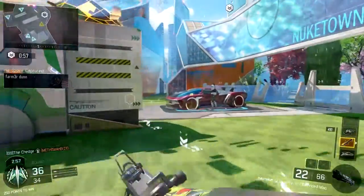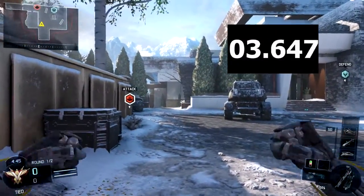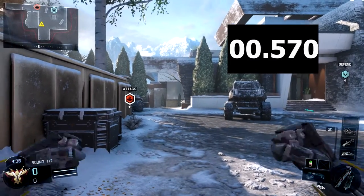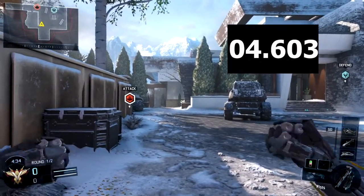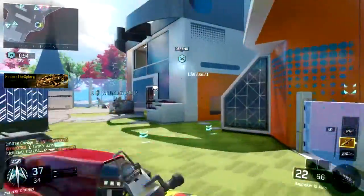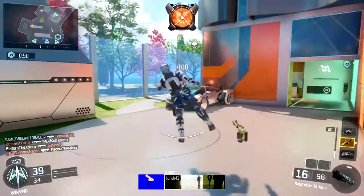It turns out the left punch is actually faster than the right punch. If you take five seconds with both punches and just spam the button as many times as you can, with the left punch in five seconds you can get ten punches in, and with the right punch you can only get eight. It seems so weird that they would make one punch faster than the other — it's just a difference of left and right. So I figured I would do a few more tests to see if there are any other differences.